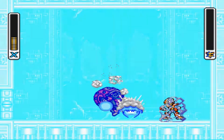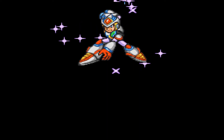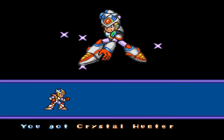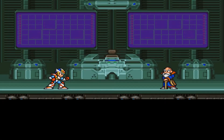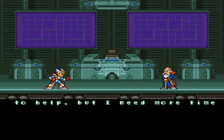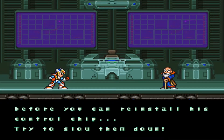He seems to take extra damage from regular buster attacks as well. It wasn't too bad really — I expected to use a couple sub tanks, or at least one. With his weapon it gives you the crystal shot, which we can use to freeze enemies. That's going to be necessary to get a few hidden items. Now we get a cutscene where we deliver the Zero parts.